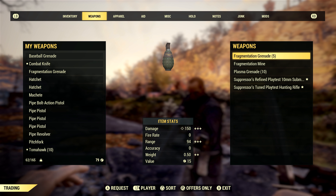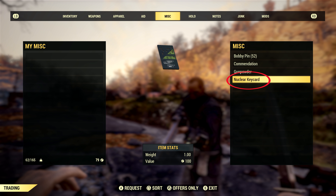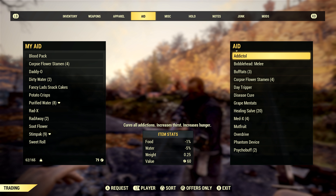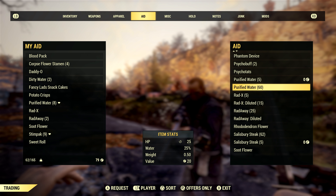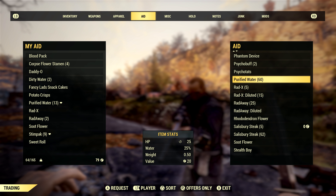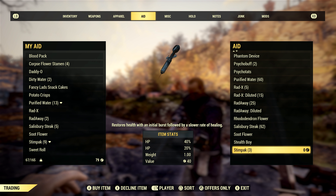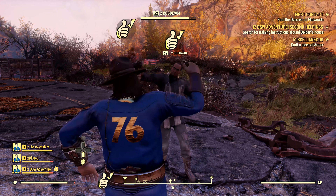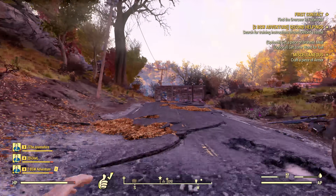I saw a nuclear keycard on the inventory of a Bethesda dev, which gives the impression that we can trade them. This didn't look like a unique item — it's just called a nuclear keycard — giving me the impression that we just need seven or eight keycards to launch a nuke. If that's the case, it's entirely possible for solo players to collect keycards over time or purchase them from other players and launch nukes by themselves. Bethesda has depicted nuke launching as the premiere end-game content requiring team cooperation, so finding out we can do it solo is great news for those who want to play alone.